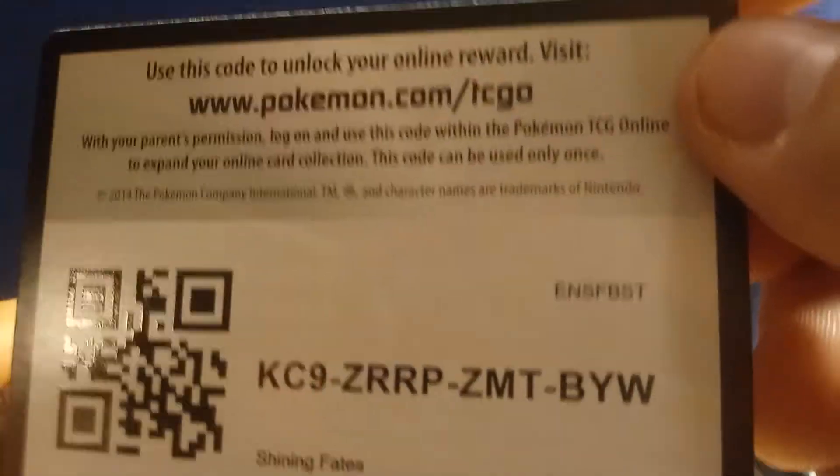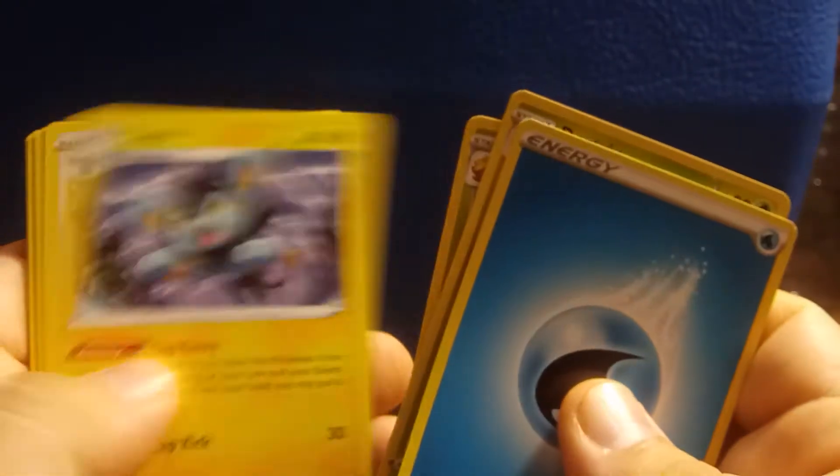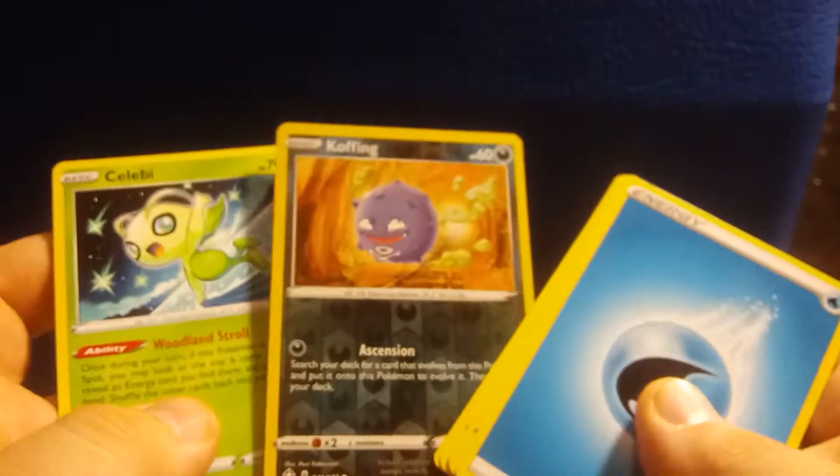On to the next pack. Here is the Code Card. Four to the Front: Water Energy, Dartrix, Eldegoss, Luxio, Eevee, Morpeko, Buizel, Nickit, Cacnea, Koffing, Reverse Holo, and a Celebi.